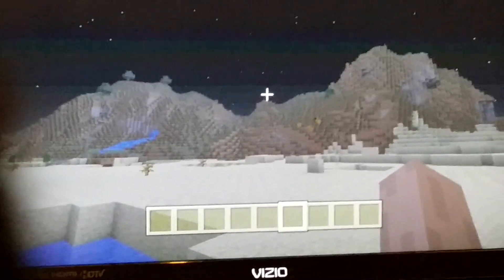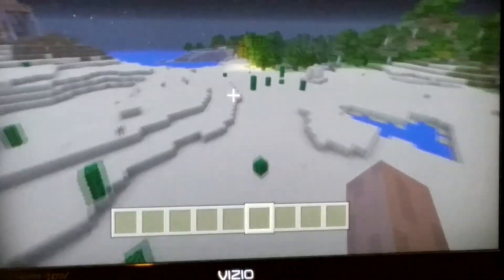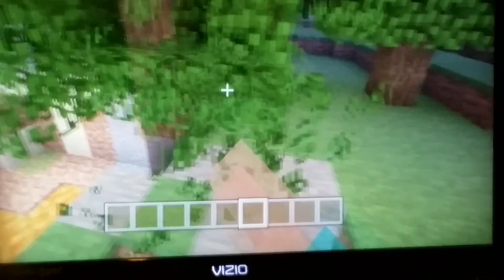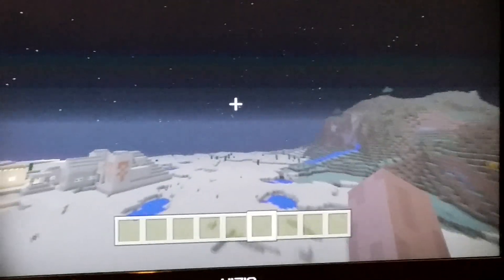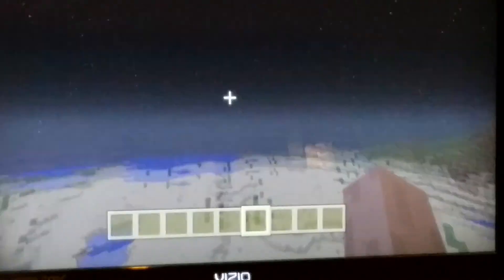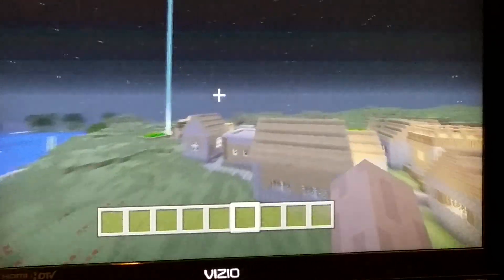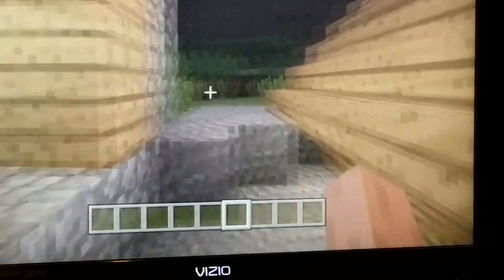So yeah, that's the seed. There are some mountain ranges over there and there are pumpkins. That's my first seed showcase — I don't believe I've made a seed showcase before. Anyway, don't forget: the seed is Saints Row, capital S capital R, and the four has to be in Roman numerals — just put a capital I and a V. That's it. Peace out.